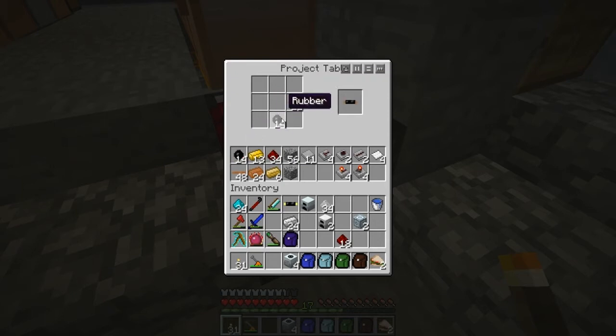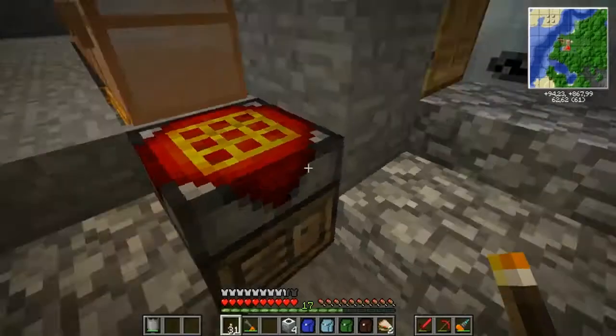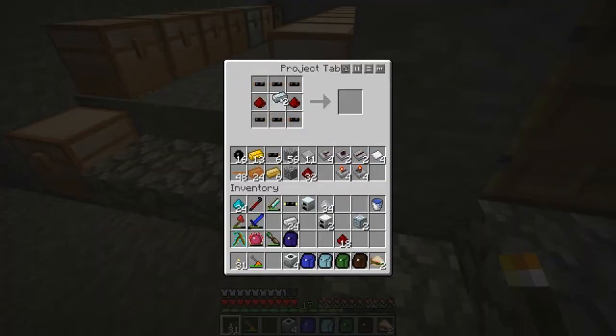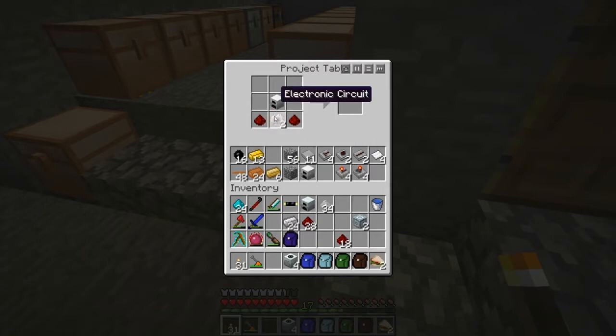I suppose it'll work. Twelve of these. And where are my refined iron blocks? There we go. Two electronic circuits, and that on each side and the iron furnace.